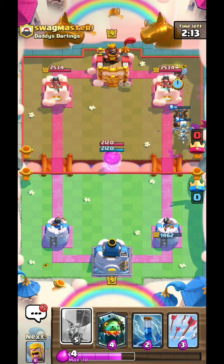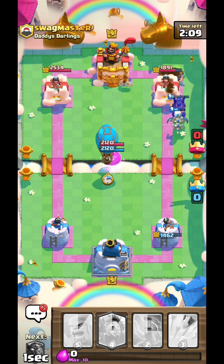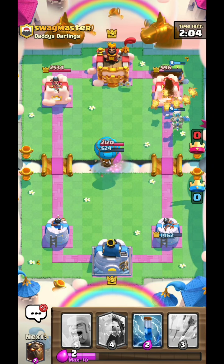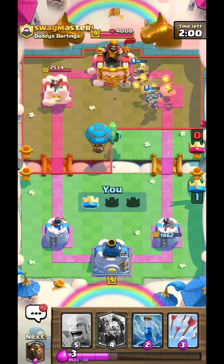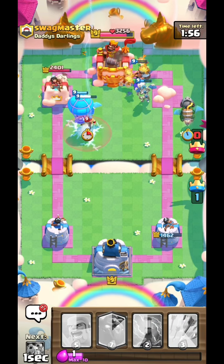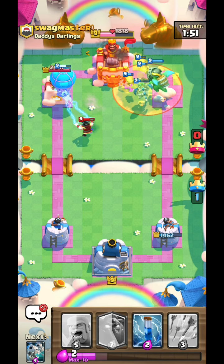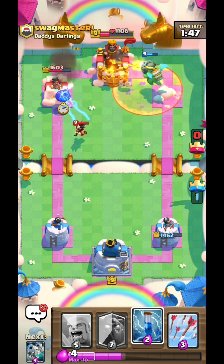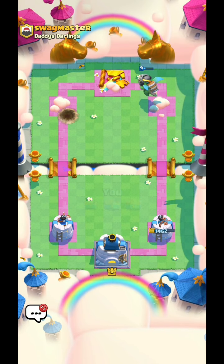We are gonna go with the miner and we still have a dragon to spare. We are gonna take the egg with the balloon. I think he's given up. The baby dragon and the balloon will take down the second tower. And with the inferno dragon coming in for the third one, it's going to be GG. There's no way he can stop the inferno dragon at this point unless he has something amazing, which he does not. So that's good game.